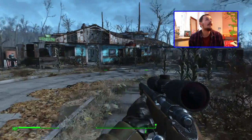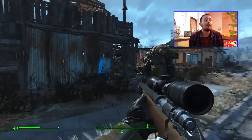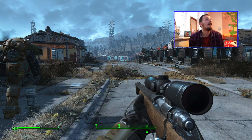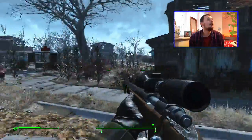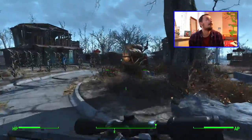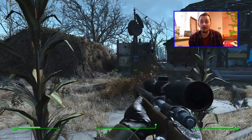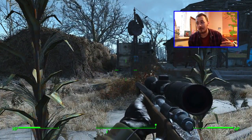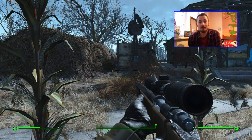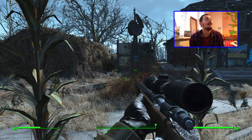I did it in Sanctuary Hills, which is one of the first settlements that you get. I picked this place because you've already started off with quite a few people in that settlement. One of the main things that you do need is a radio beacon. The radio beacon brings in people from all the other places, and as you go doing quests, you bump into random people and you can send them to Sanctuary Hills.